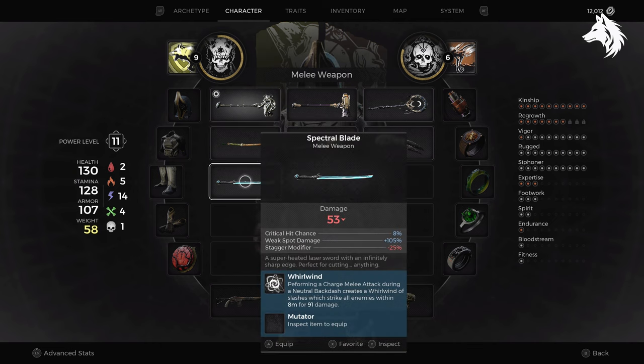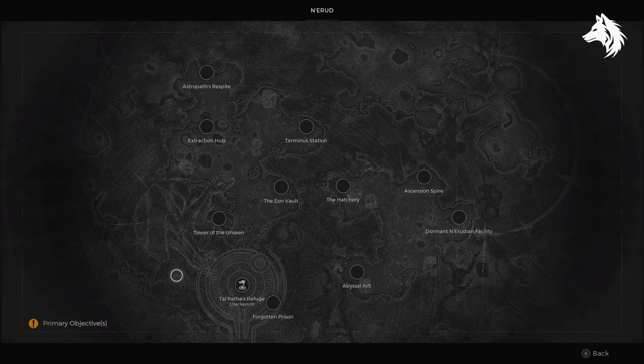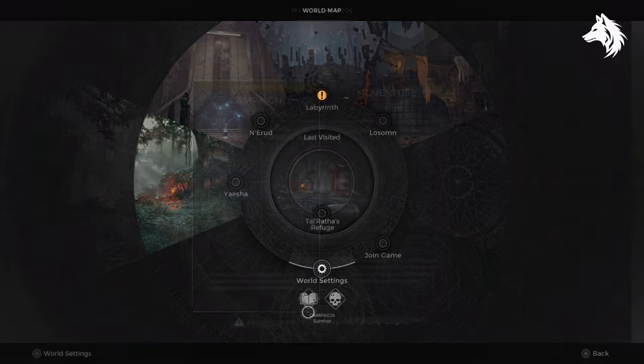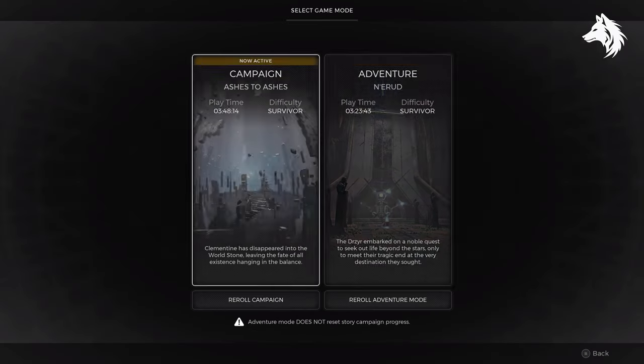So we'll begin with the Spectro Blade as it's the simplest to explain. The whole quest starts on Nerud and when you first arrive here you have two different versions of the map you can get. The first is the Forgotten Prison, which we will talk about later. The second is Seeker's Rest.